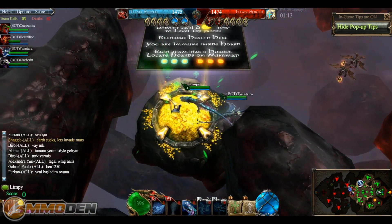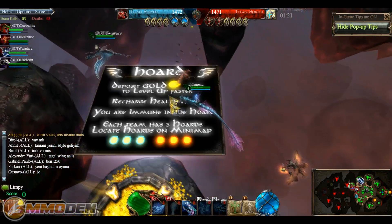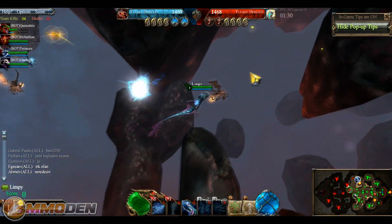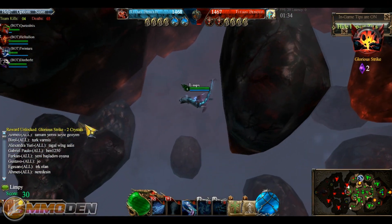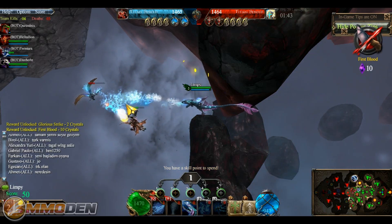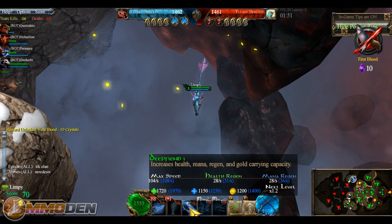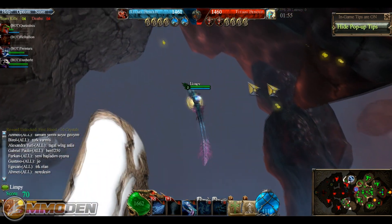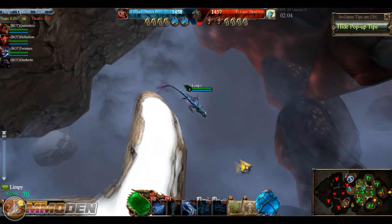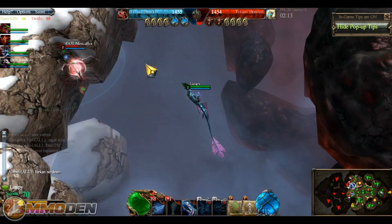One of the cool things is you can go back and jump into these little gold areas — this is where you'll actually heal up so you don't have to go all the way back. You can deposit gold to level up faster and recharge health, and you are immune when you're inside the horde. Each team has three hordes that you can locate on the minimap, which is very advantageous. There's also random gold dropped around, so you want to run around and pick that up. You do have to manually run over and pick up gold — it doesn't just automatically go into your inventory.